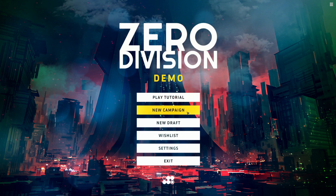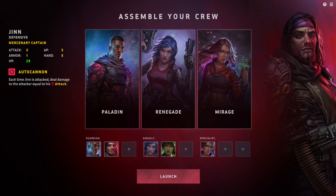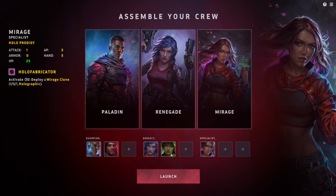Without further ado, let's hit New Campaign and see what awaits us. We are supposed to assemble our crew. The way this collectible card game/deck-building game works is that we have a hand and a hero with special abilities and special cards who is also a minion on the field. We actually have three heroes on the field, and each hero during our turn has their own hand and their own action points, so we can use their abilities while managing three people.